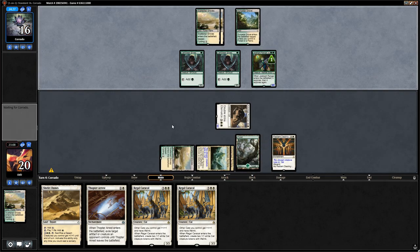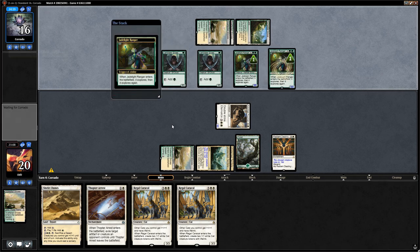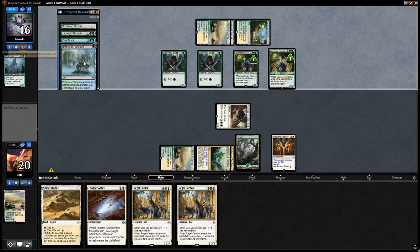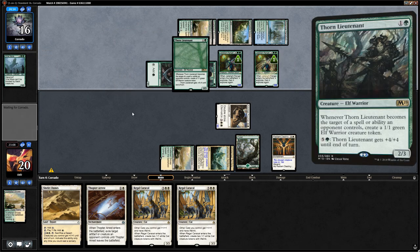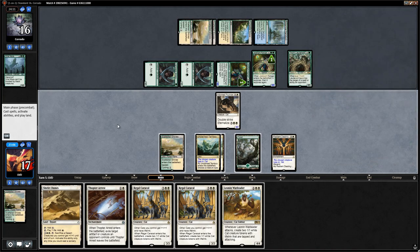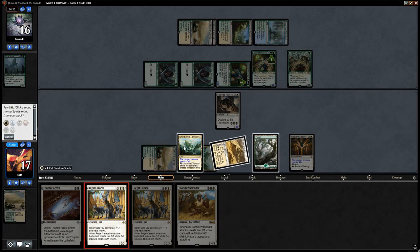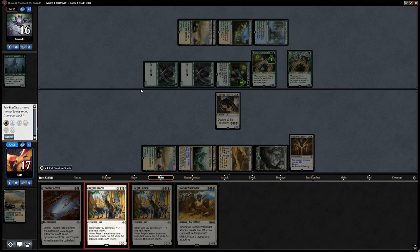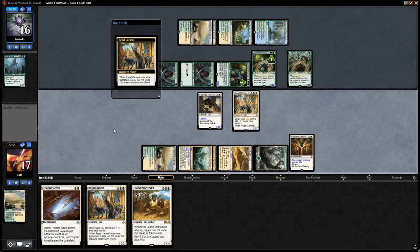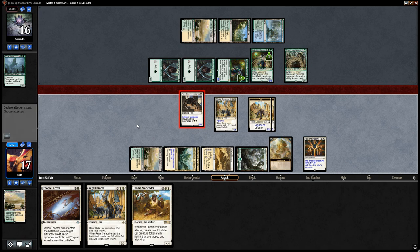Because we have double Regal Caracal incoming, we're okay trying to race since we'll gain a ton of life. Opponent reveals Vinemare and Botanical Sanctum — they're splashing blue, probably for sideboarded counterspells. We jam Regal Caracal and hope to ride it to victory. We even get the City's Blessing, so Pouncer now has vigilance, making it difficult for the opponent to race unless they land something giant like Ghalta.